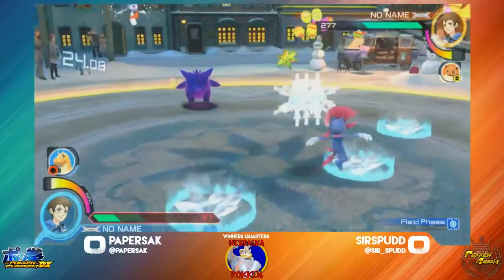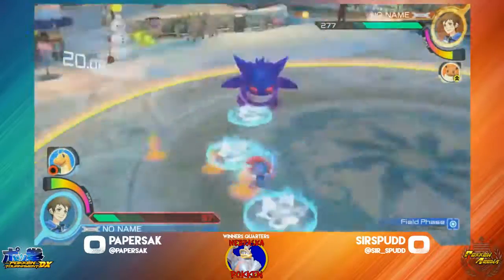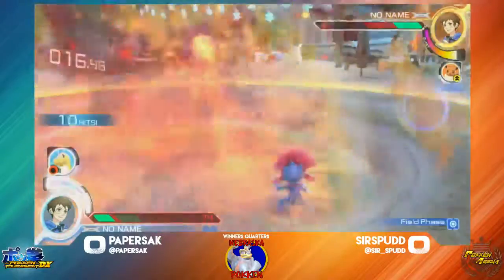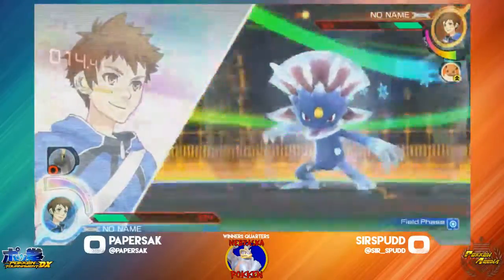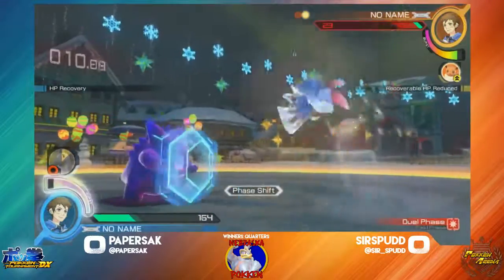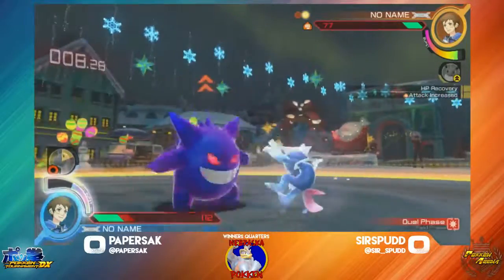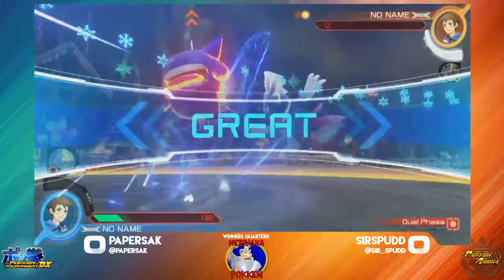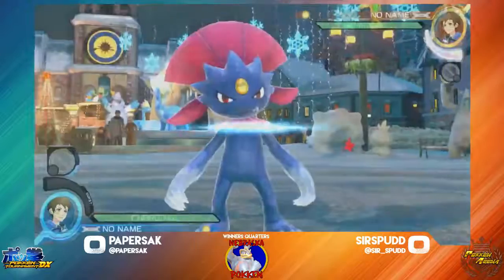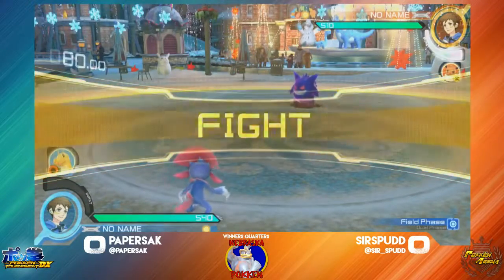Just by getting closer to the burst. Pipshot is almost there too — when she wins the field phase she'll get it. There's a Dragon Knight. Paper does have burst now, she's going to pop it. I don't think that's going to work out. Sir Spud on last little life — she's going to pop Eevee, and the counter is going to work out for Paper. Sir Spud does have full burst going into this round now — we'll see how Paper can work around that.